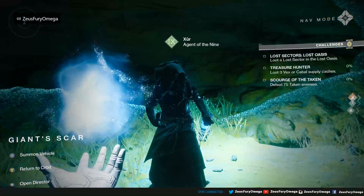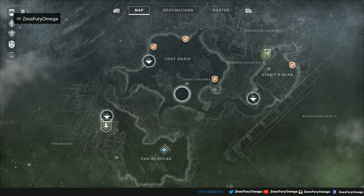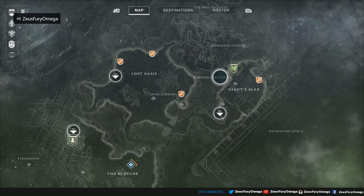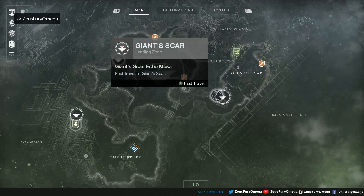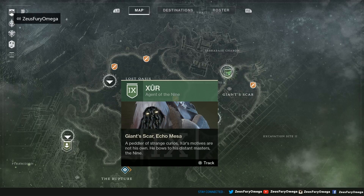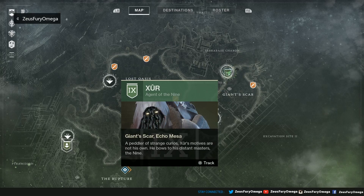Let's bring up the mini map one more time and bring this video to a close. Good old Xur is here in the Giant's Scar on Io, so come stop by, hit that fast travel node, take a look in the cave, and get your exotics. This has been ZeusFimiga — I'll see you guys in the next one. See you next week!